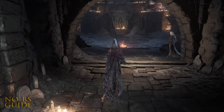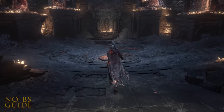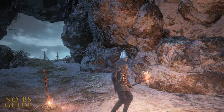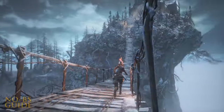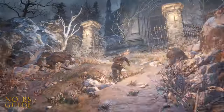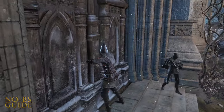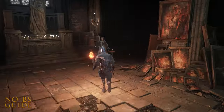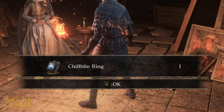These levels are vast and intricate. Part 2! Welcome to the second part of this guide. From the second bonfire, take that somewhat nostalgic bridge across. There are Corvians praying and they won't attack you. Inside, you can easily spot the third bonfire, but more importantly, talk to the Hooded Lady for story, and she'll eventually give you the Chill Bite Ring.